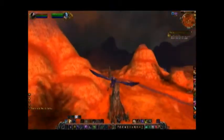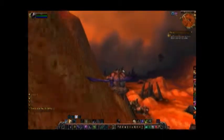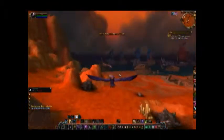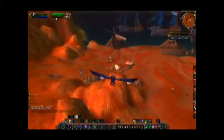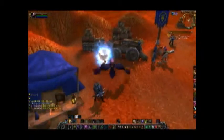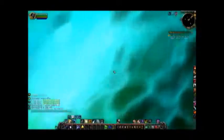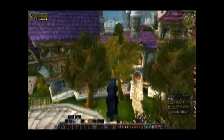We need to get to Stormwind, and the quickest way is to take a portal at the Alliance landing. It's right around here. So here's the portal — I'm going to take it to Stormwind, and then I'll pop Cat Form because it's slightly faster within buildings. When I get outside, I'll pop Flight Form.